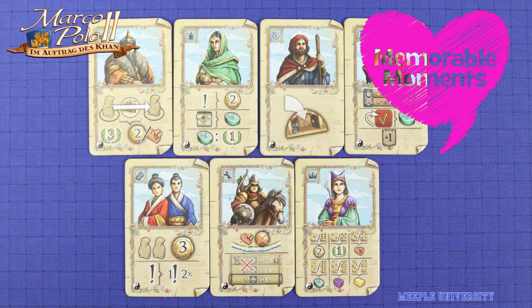The asymmetric character powers dealt at the start of the game to each player are quite powerful — they give you a strategy and things to focus on throughout the game. There are also some dice mitigation mechanics: camels can manipulate the dice,